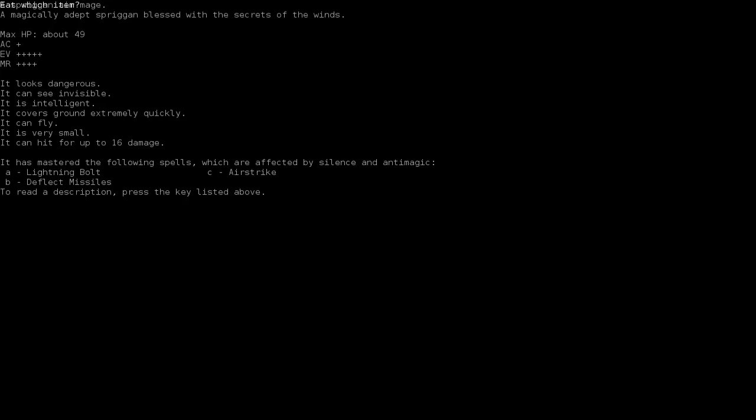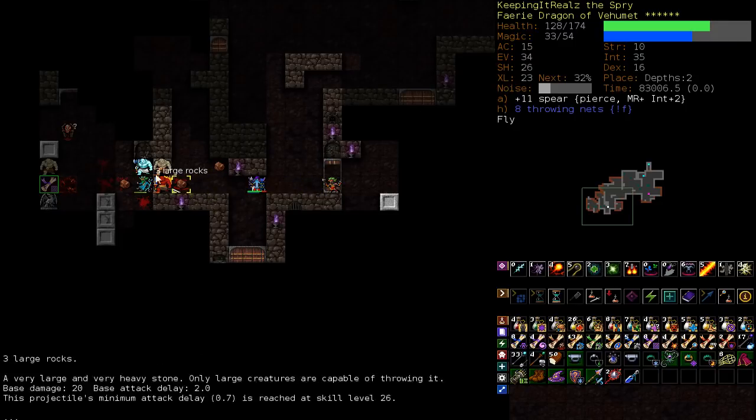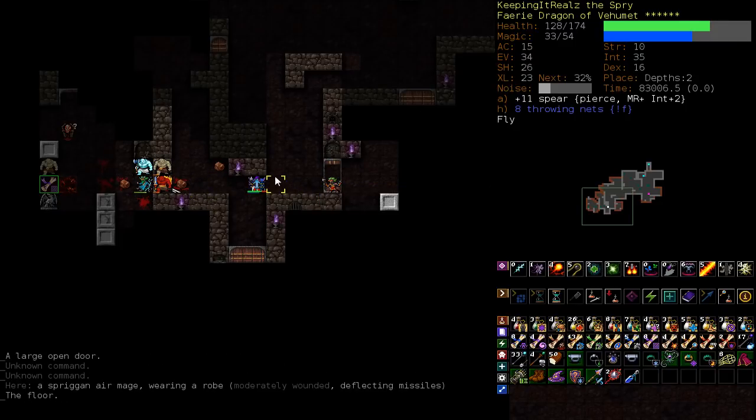Also afraid of the Spriggan Air Mage — it has airstrike, which does 150% damage to us when we're flying. If this was just the Air Mage and not the berserker coming from the other direction, I would think about landing just to lower our airstrike damage. But because this guy's running in and he's gonna be on top of us very quickly, I want to blow him up first.